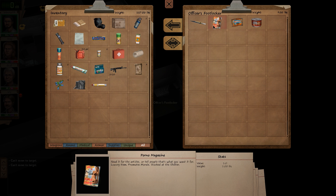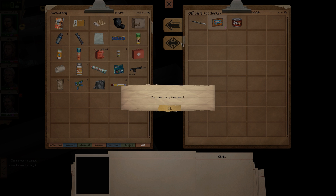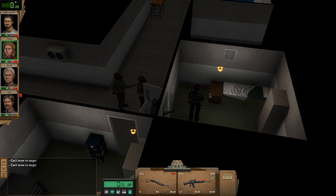The officer's footlocker - this might be worth it. Porno magazine, a box of pemmican, dog food, a bowie knife - or is it bowie knife? I never knew how to pronounce those. I'll take the pemmican.